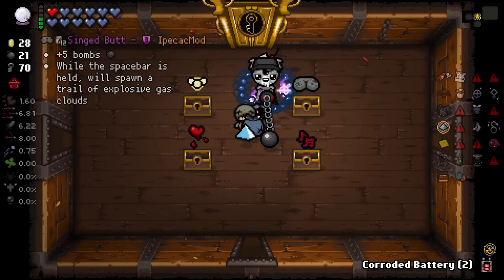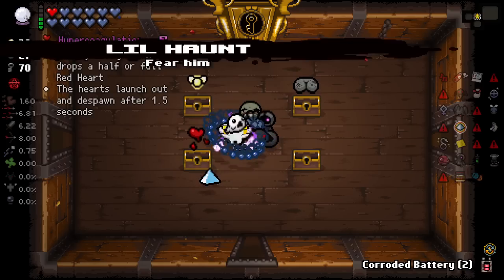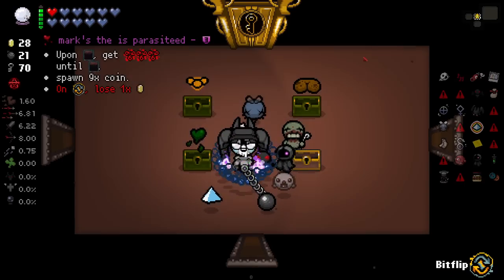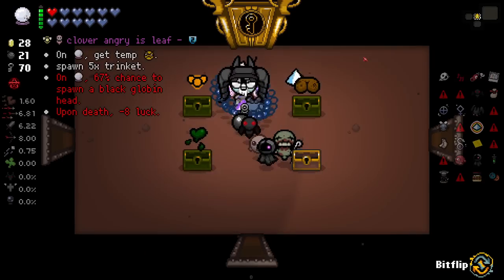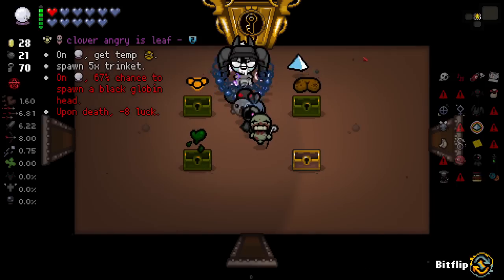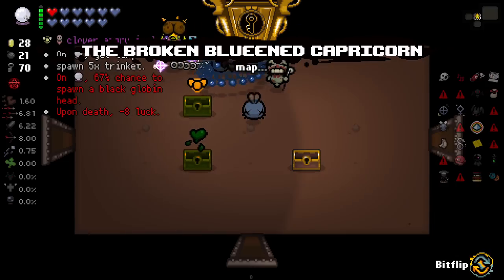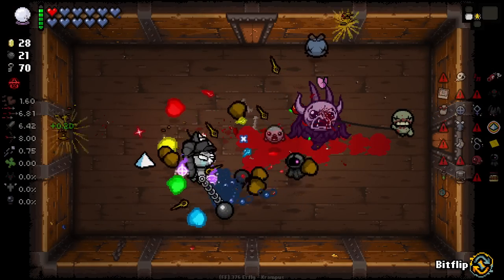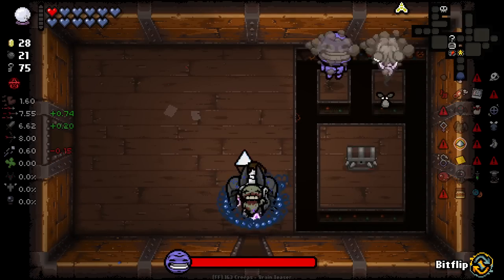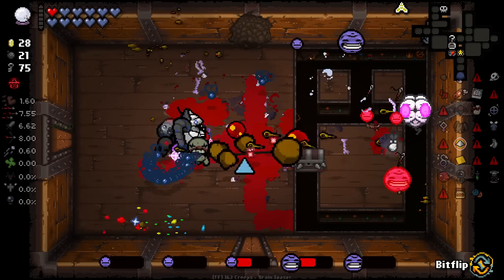We got Singed - while the space bar is held we'll spawn a trail of explosive gas clouds. Interesting, I think I'll take this. Let's bit-flip the rest: lose one cent, get temporary angry shots, spawn five trinkets on use, spawn a black goat lob upon death, minus eight luck - oh no. Upon death spawn five troll bombs, after seven hits use a pill - okay we'll take that. The rest we don't really want. We might not survive a few rooms without getting Ludo. Oh no, this guy is going to give us Ludo.